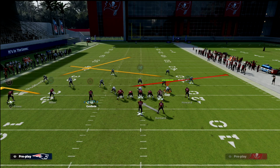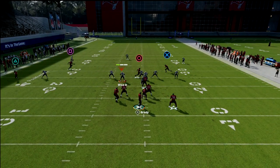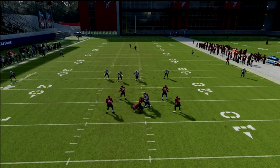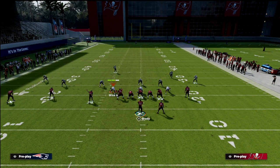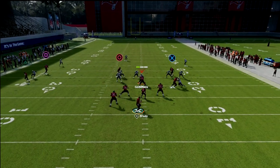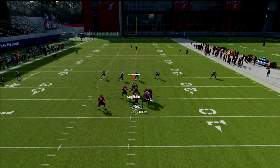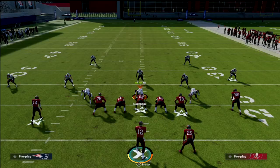Another route we know is really good in this game is a skinny post off of a hot route master, but notice that it cuts significantly shorter than the PA Crossers post. With the skinny post, it actually stops running right about in the middle of the field. Whereas the PA Crossers post will continue to run past the hash mark — just a step or two longer — and that makes all the difference in the world.